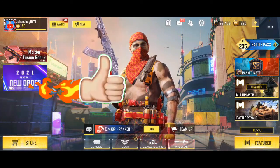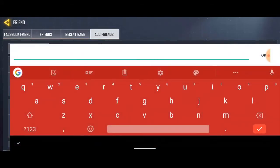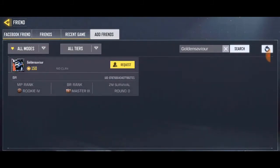So right now I'm going to go in and add a friend. Just go to the friend icon over here. I'm going to go and add this friend — he's a friend of mine. Click on search, and right now I'm sending the friend request to him, and it's showing 'friend reach limits'.